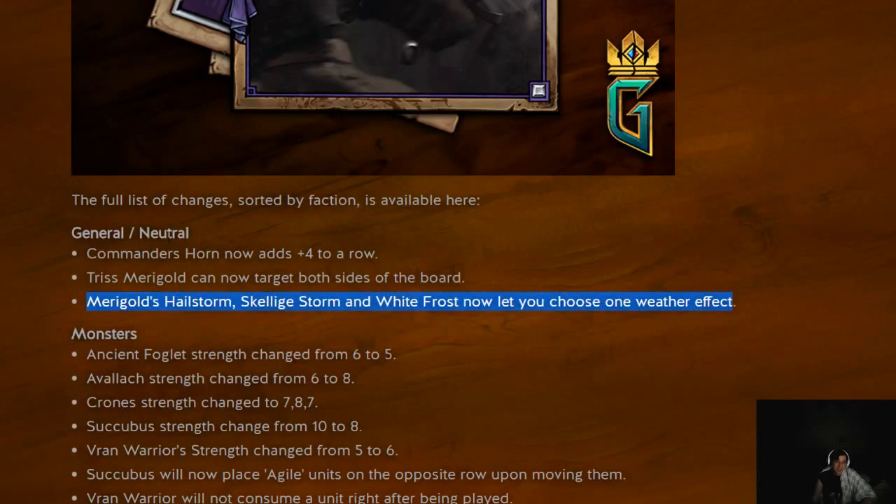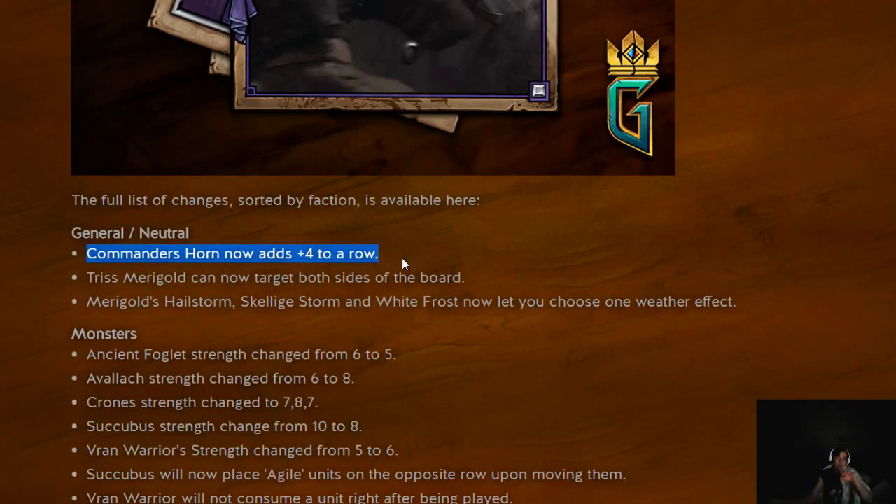The weather ones we'll get to, but first, Commander's Horn. Why is Commander's Horn now going from a plus 5 to a whole row plus 4? This is a nerf, obviously. The reasoning I can guess is that people were complaining about Gales. Gales was only bringing everything up to 6. In your best case scenario, you had a bunch of 1-strength units and that was effectively plus 5. There was no situation where Commander's Horn was ever worse than Gales' leader ability.